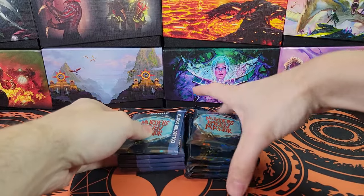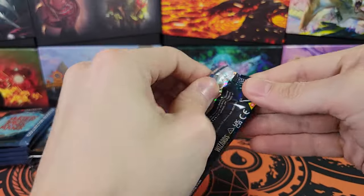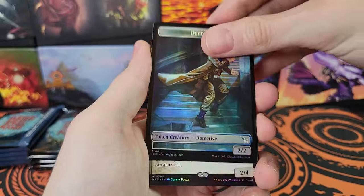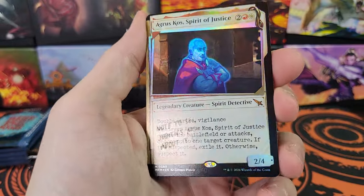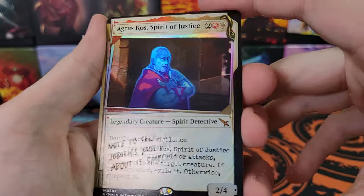All right, let's get into these. These are Japanese printed packs, so the serialized card will be in the front right after the token if there is one, which means it would be right here. No! Oh, we got an invisible ink though! Wow, invisible ink right off the bat.